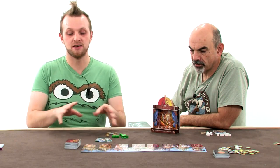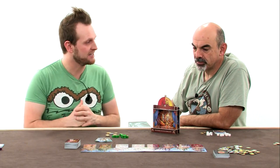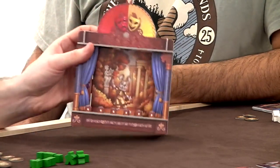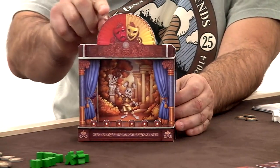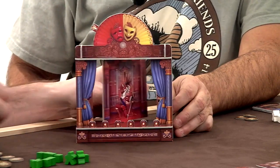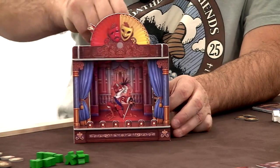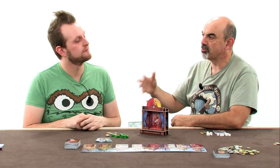So like we said, prototype — the cards aren't professional quality. Without further ado, let's get into the game. The centerpiece is the theater, the 3D theater. And here you have this thing which represents the mood of the king — does the king want a comedy or a tragedy? Depending on what he wants, you will flip the screen, and you will be able to send some of your meeples there to prepare the final spectacle.